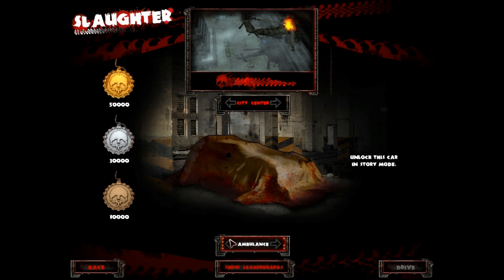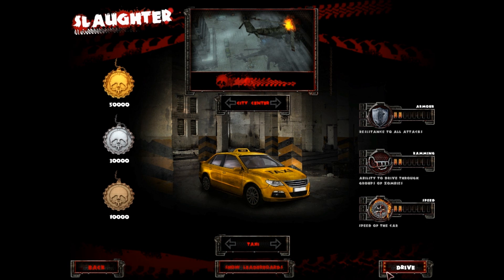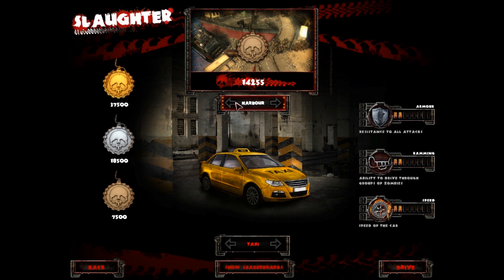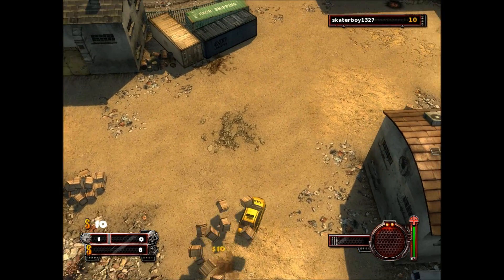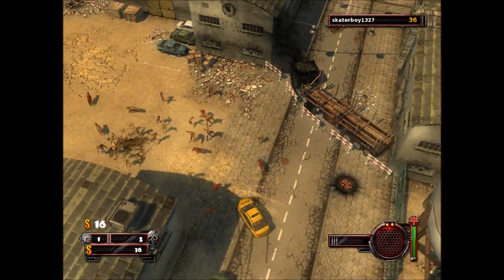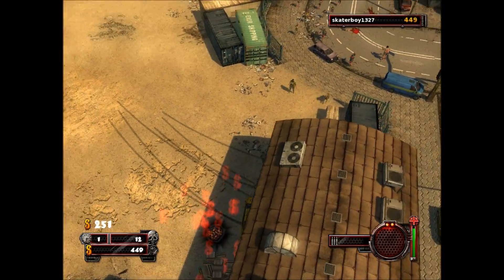We're going to be using a taxi — I wanted a sports car but that goes into buying the full game, which I think I will because this is a fun game. Now we're playing. Watch out — okay, I crashed. In this mode we kill zombies and hit poles.